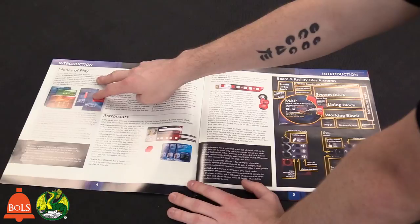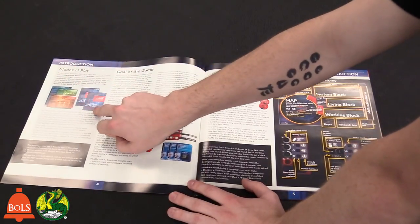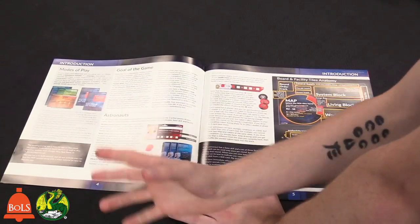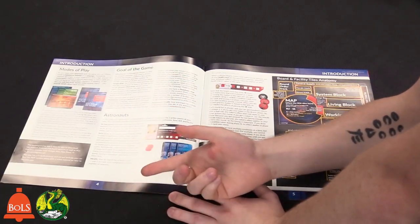There are modes of play: scenarios and campaigns. Campaigns have to do with those envelopes — that's why you don't want to open those, they'll add things to the game. The app is supported on Google Play, the App Store, and also PC, so if you just have a laptop you can play there too.